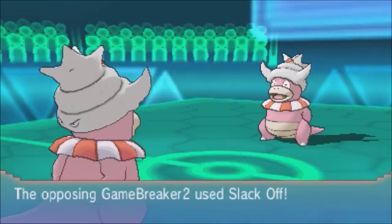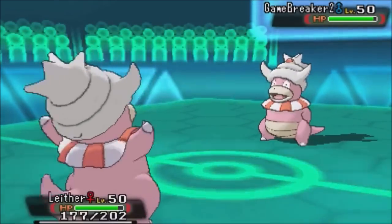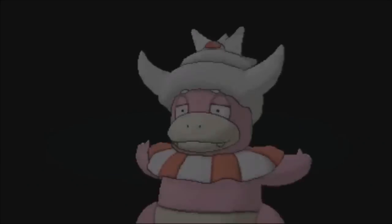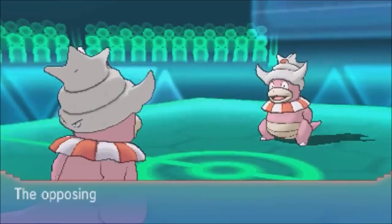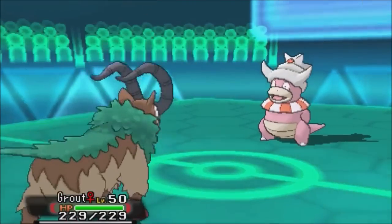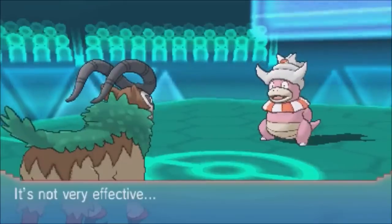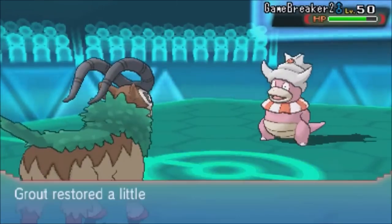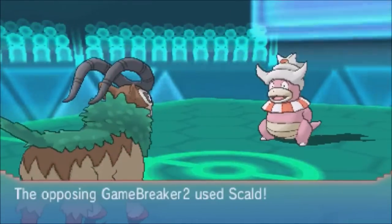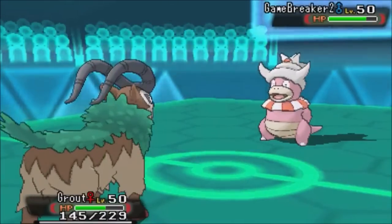I bring in my own Slowking — I should have gone straight to Go-Goat but I really wanted to see what it's about. He stalls it out, which is what Regenerator Pokémon do. I go for Scald fishing for a burn. He shows me the Calm Mind set which is dangerous — if he gets to set up it could become quite dangerous long-term. I switch to Go-Goat, I pretty much needed to. His Skull Bash barely does enough, and I was worried he'd bring in Excadrill, so I go for Bulk Up hoping that's the case.